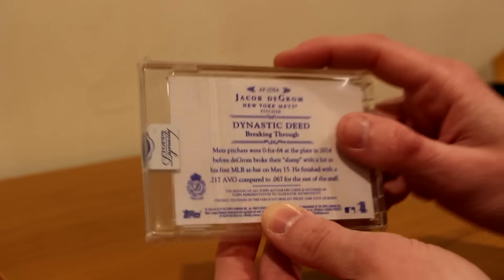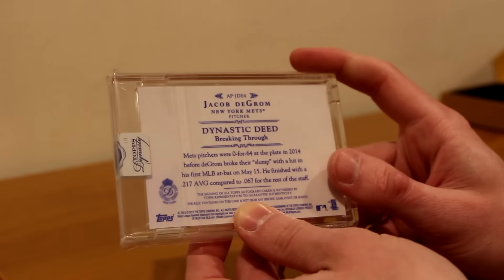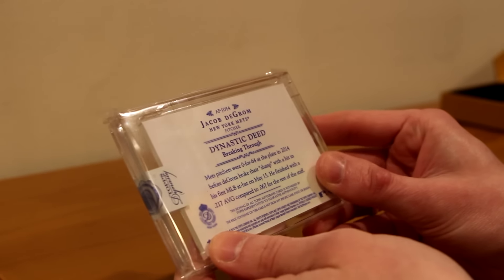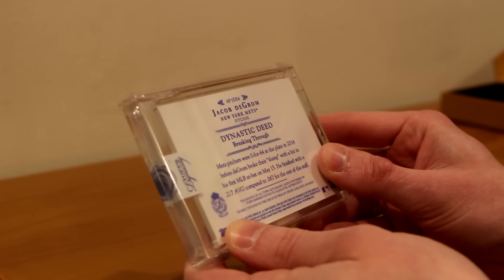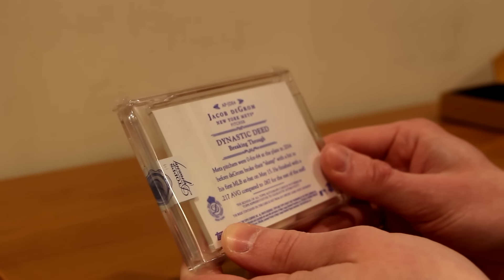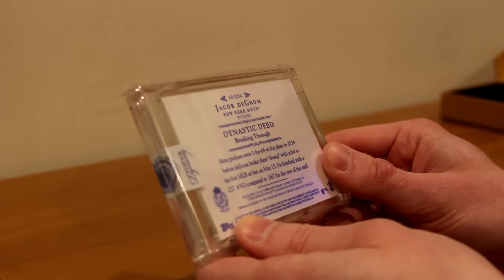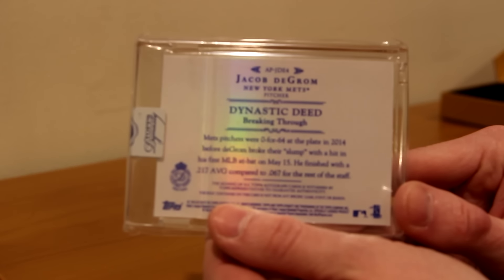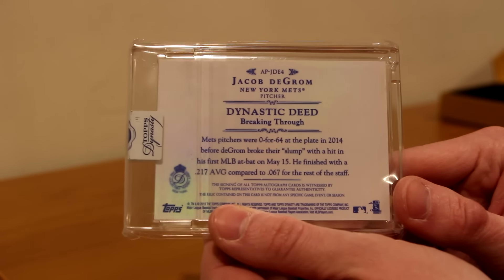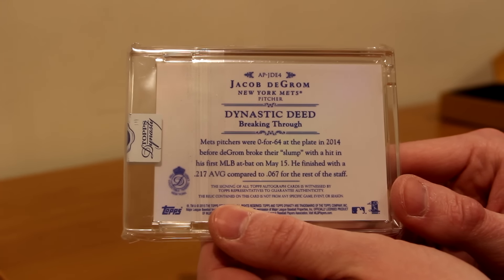The card ID is APJDE4 — Jacob deGrom edition 4 — meaning this is the fourth one. Jacob deGrom, New York Mets pitcher. The dynastic deed: Mets pitchers were 0 for 64 at the plate in 2014 before deGrom broke their slump with a hit in his first MLB at-bat on May 15th. He finished with a .217 average compared to a .067 for the rest of the staff. Instead of talking about Rookie of the Year or his pitching stats, they went with the hitting statistic — interesting choice.